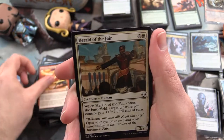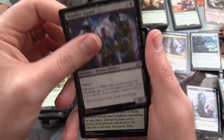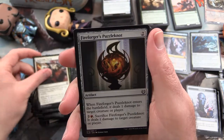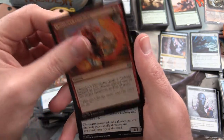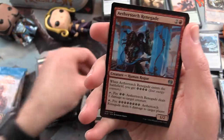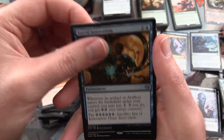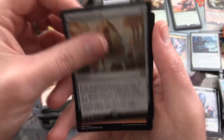Aether Tradewinds, Reckless Fireweaver, Herald of the Fair, Wily Bandar, Marphy's Squad, Commencement of Festivities, Impeccable Timing, Fireforge's Puzzleknot, Curio Vendor, Chandra's Pyro Helix. Uncommon is a Fretwork Colony - looks like some weird bugs there. Aether Torch Renegade, Era of Innovation, and Panharmonicon is the rare. It's pretty decent.